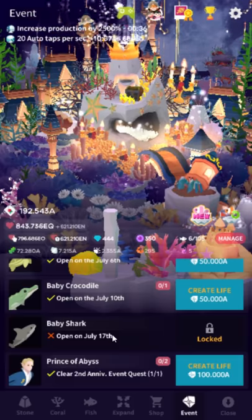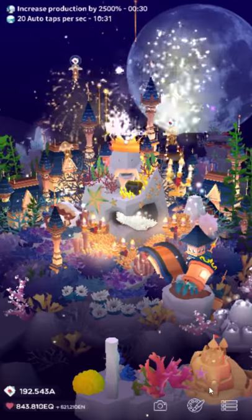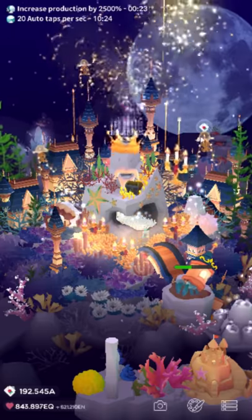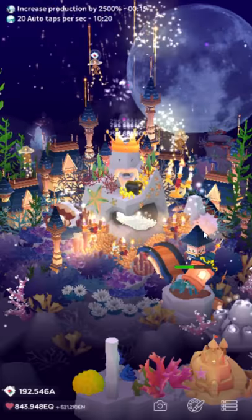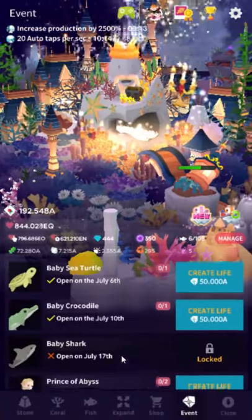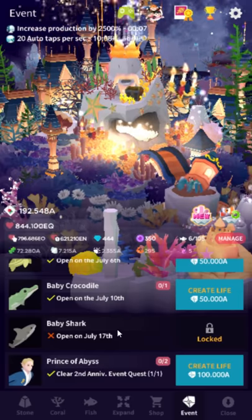The problem continues to be with Abyssrium. I've talked about this a lot before. They make basically zero effort to give any sort of information to the player in any form. There was an app store update — the app update said there was a baby corgi. It did not say you could get it without paying real money. It didn't say that there were alternative ways. They make no effort to communicate.